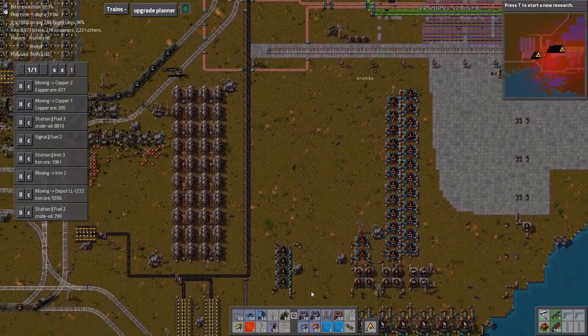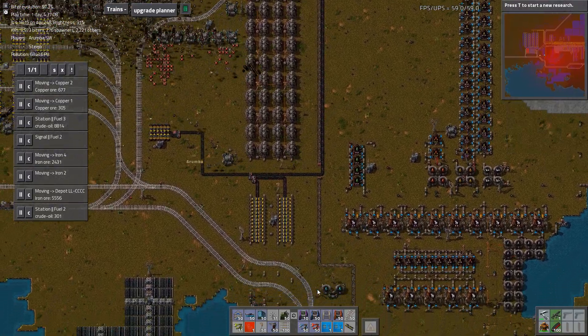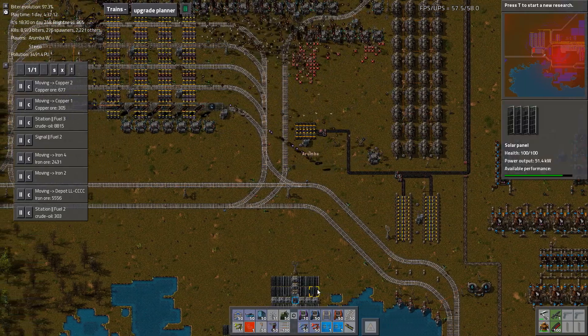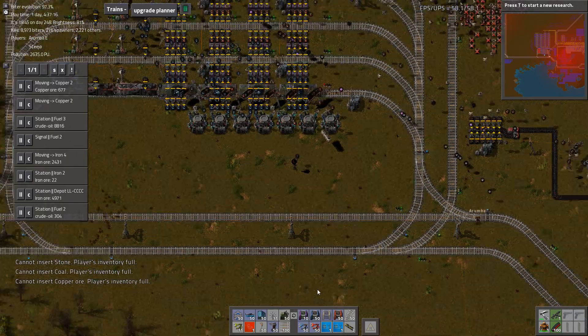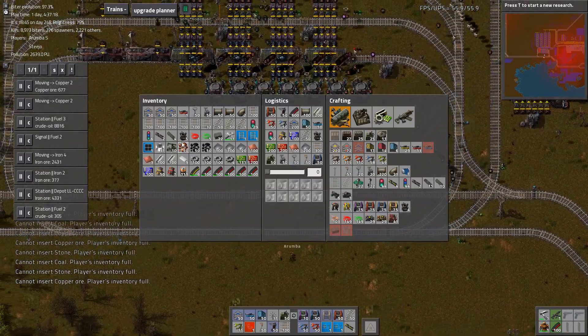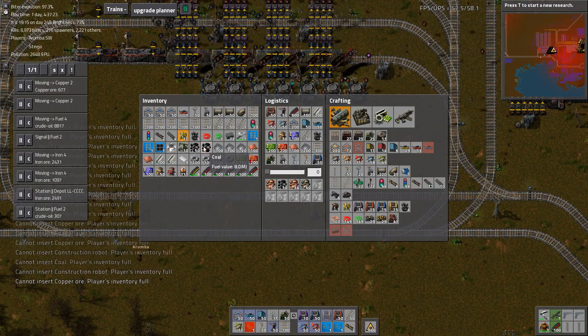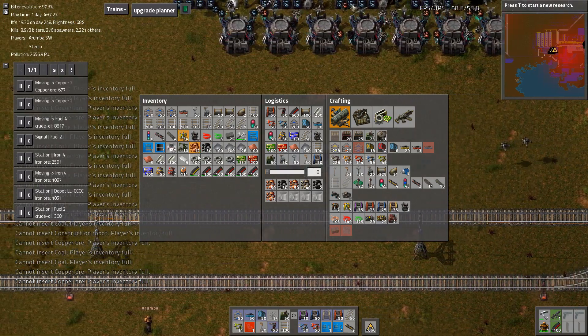Yeah, that'd be easy to do. Why don't you just build it right off of one of these stations here, and then you could just get out of FARL and say go to restock. Yeah. I'll build it for you, because you're gonna build it wrong. I love how you don't even disagree with me anymore when I just say things like that. Well, you just say you're gonna build it, I'm not gonna complain.